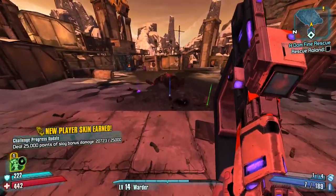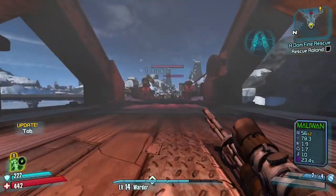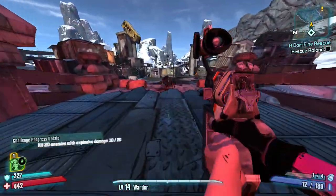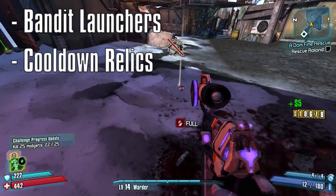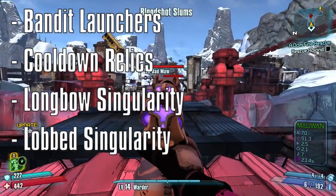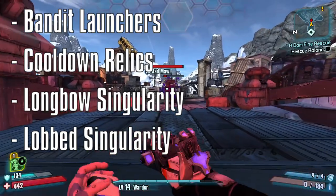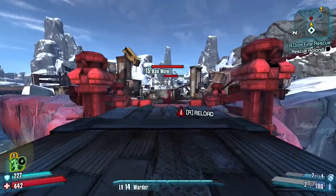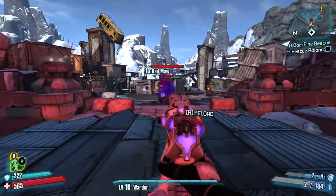Batmaw can drop some decent gear and quite a bit of Iridium, so make sure to pick those up. Now I want to mention some items to look out for throughout this run. First are Bandit launchers — they're a really good second-wind gun. Next are cooldown relics, which reduce the cooldown of your action skill. The last two are a Longbow and a zero-fuse singularity grenade. If you see either in a vendor, buy them — they'll be useful later on. If you don't find a zero-fuse one during Normal Mode, just pick one with a decent fuse time.